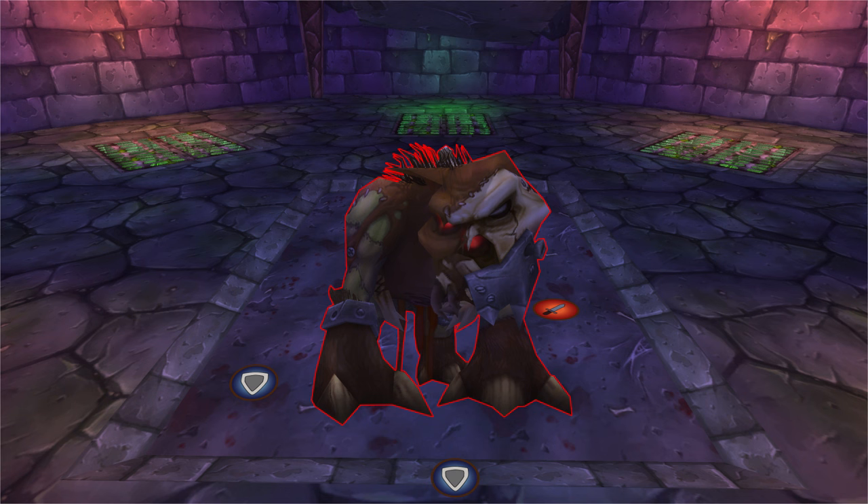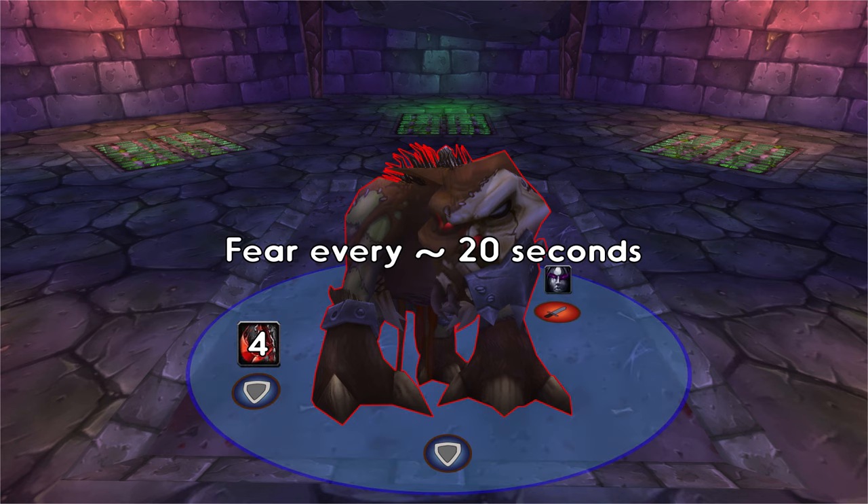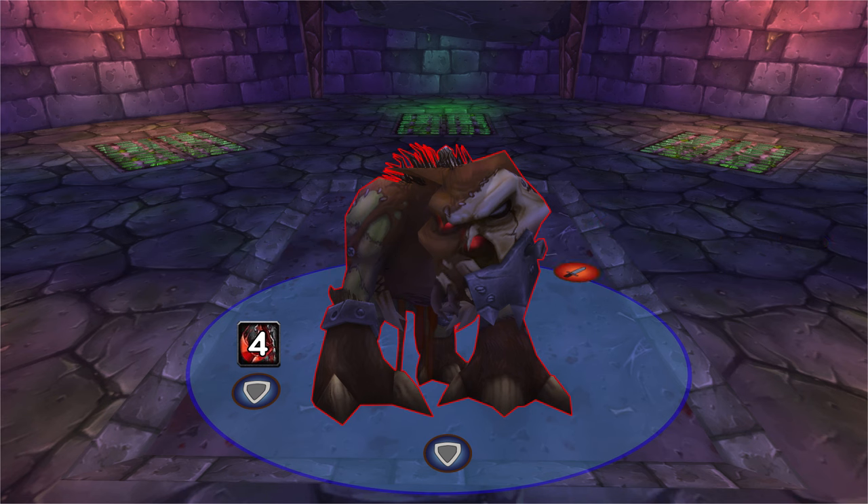Gluth. Tank this big boy facing the door. The boss casts a 10% healing reduction every now and then so swap at 4 to 5 stacks. The boss will also fear everyone within 20 yards every 20 seconds, so either fear ward the tanks or prepare to die. Hunters need to tranquilizing shot the enrage every 10 seconds.